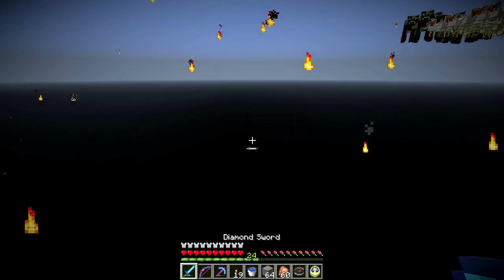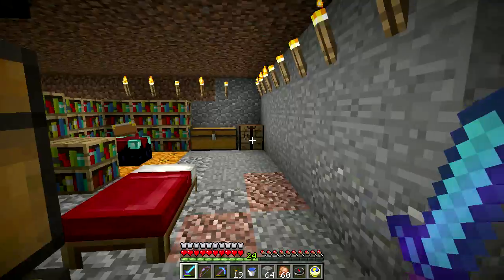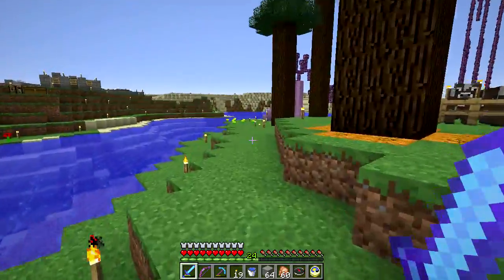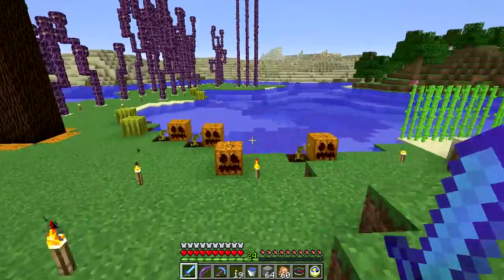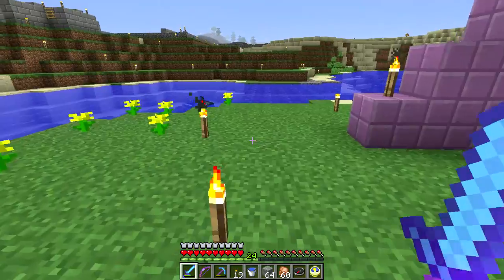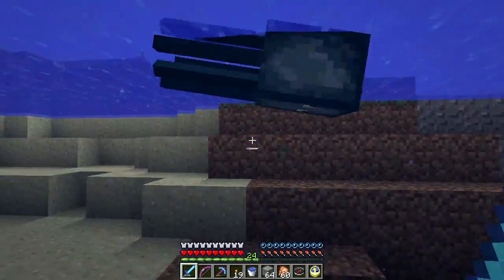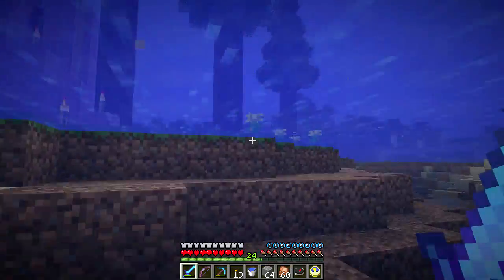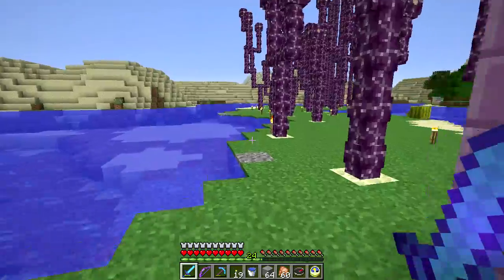The big under-the-hood change is that the mob drop system has been completely changed — it's all data-driven now. In the Minecraft application folder, there are now little files that describe what each mob drops when they die. They can be controlled programmatically because they can be overridden, which is primarily done for map makers.